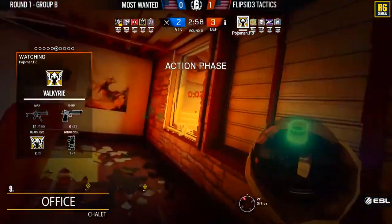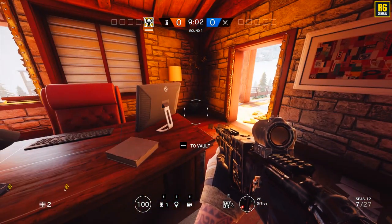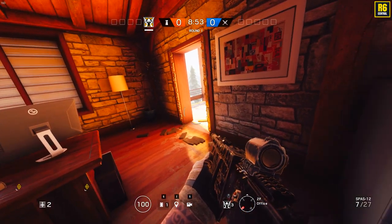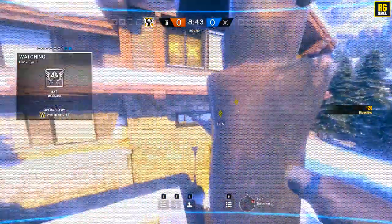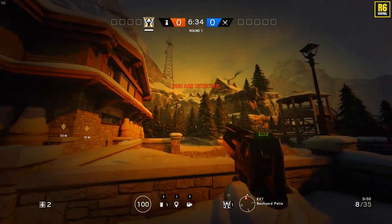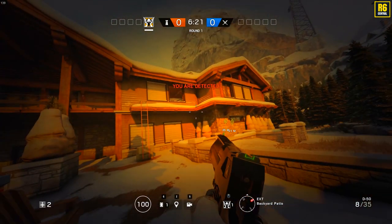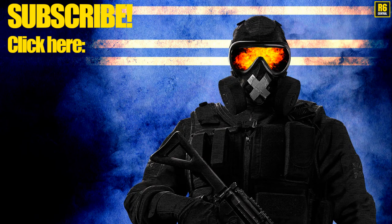On maps like Chalet it's very important to have Valkyrie cams outside, but if you throw only one there's a good chance they'll find it. So on crucial spots where you really need coverage, throw two — doubling your chances of having one survive. Pojo Man throws one here and then a second one nearby, getting a very good view of the exterior area. You can see one cam up high and one over there. The key tip isn't the specific camera positions — it's the concept of throwing two cams to ensure at least one survives on important exterior sightlines.